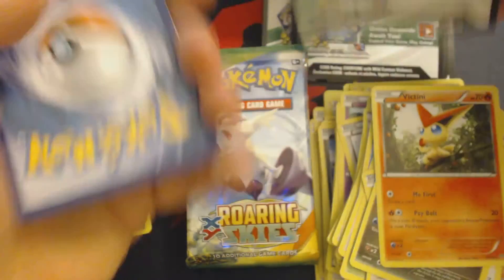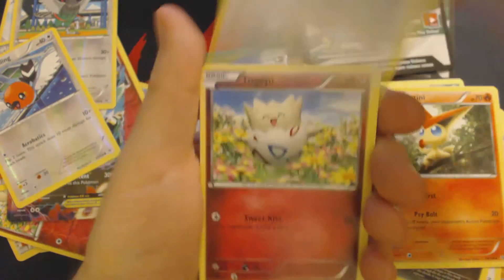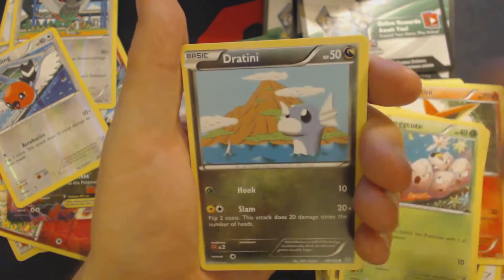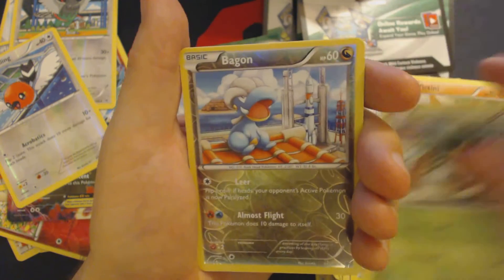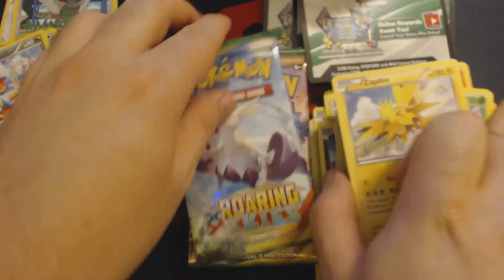6 packs to go. Pack 13: Fletchling, Togepi, Exeggcute, Dratini, Electrike, Fletchinder, Latios, Spirit Link, Exeggutor, Reverse Hollow Bagon, and Zapdos.